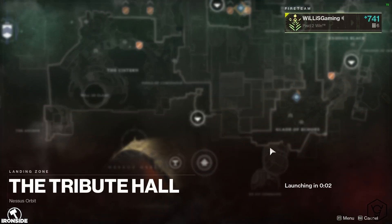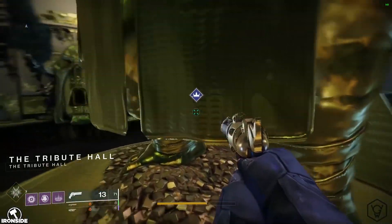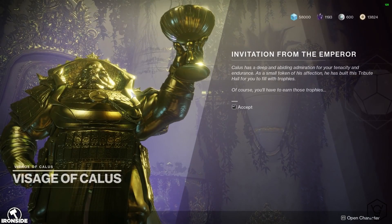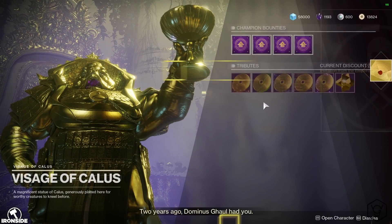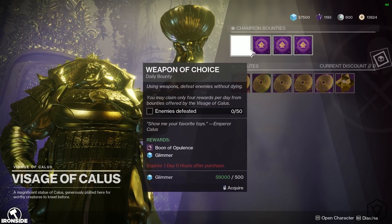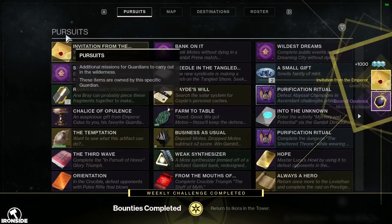When you get to the Tribute Hall there'll be a massive statue of Calus. You need to talk to him and he'll give you the first part of the quest. He basically tells you to grab a bounty from him and complete it, which requires you to get 50 kills. Just go to Mars and do Escalation Protocol to get those 50 kills really quick.